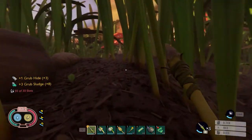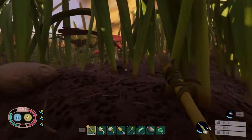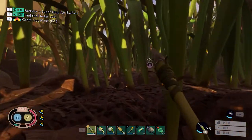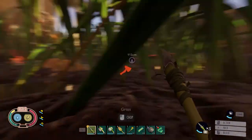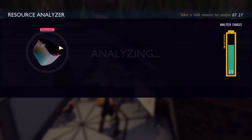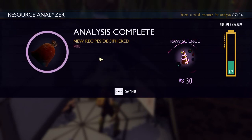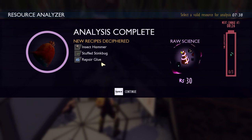Inventory is full. It doesn't look like I left any grub meat behind, so nothing to come back and get. We're going to head over here, make our gas mask, and then pick up three new quests. Got to be careful on this section of the trail — there are dangerous creatures that roam around here. Let's top off with a few mushrooms. Grub hide should give me the grub armor — I've already got it. Insect hammer, stuffed stink bug, and repair glue.